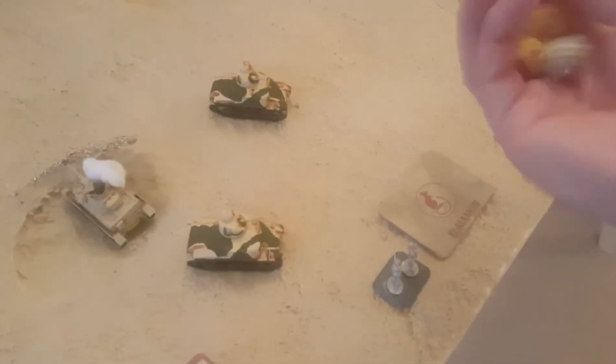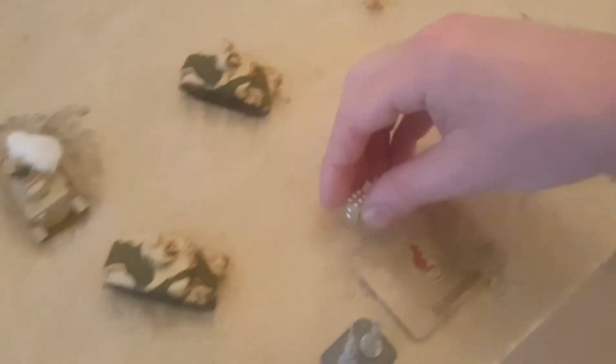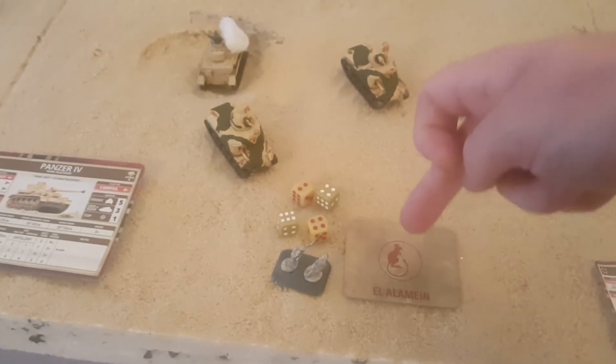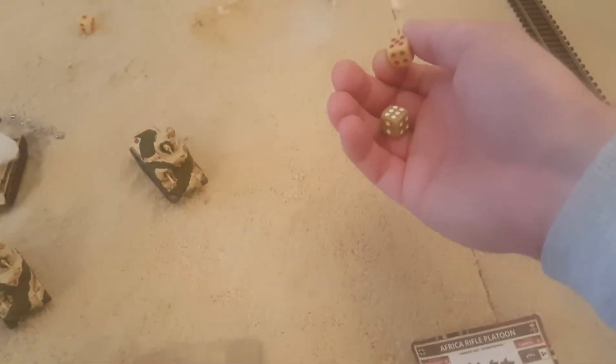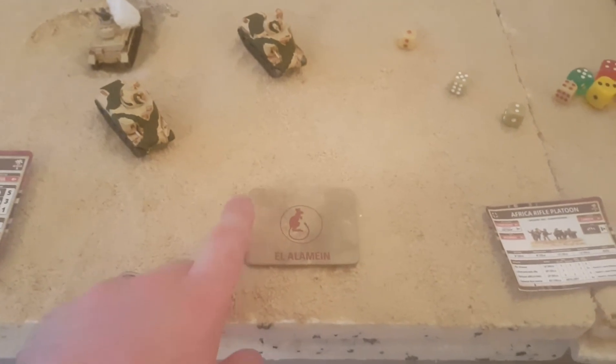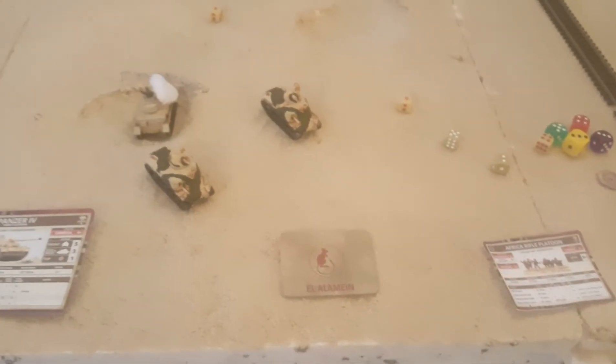The active Grants open up with machine guns — three shots each — hitting infantry on fours. First Grant: two hits. Second Grant: two hits. Four saves needed. First: three-plus — lives. Second: three-plus — failed — gone! That is game, ladies and gents! The Grant is within four inches of the objective and there are no Germans to contest it. Victory for the British!